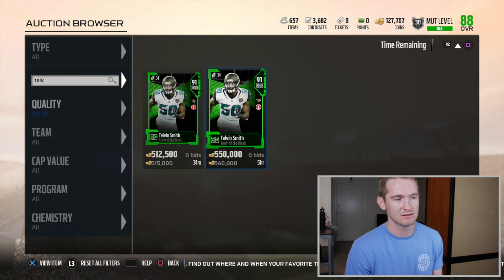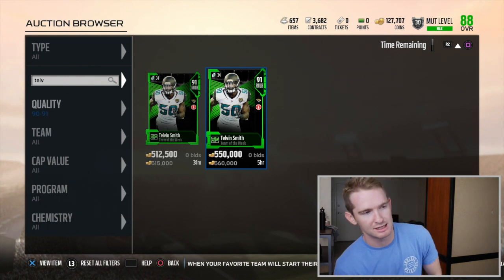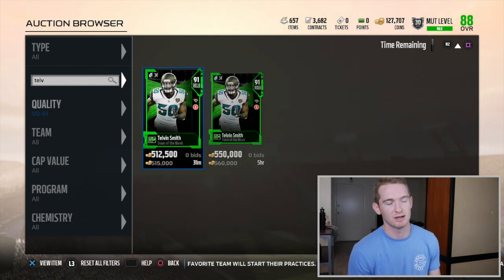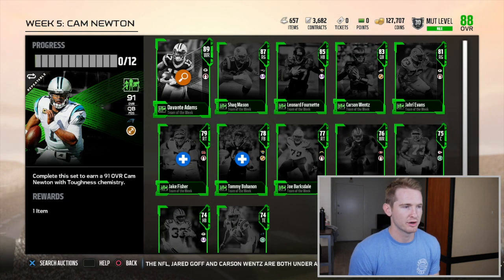Telvin Smith is really fast, really mobile, and someone that would make a real impact on your team. He's going for around 500k because he just dropped today, so I'm probably not going to pick him up anytime soon, but that is a really nice card.